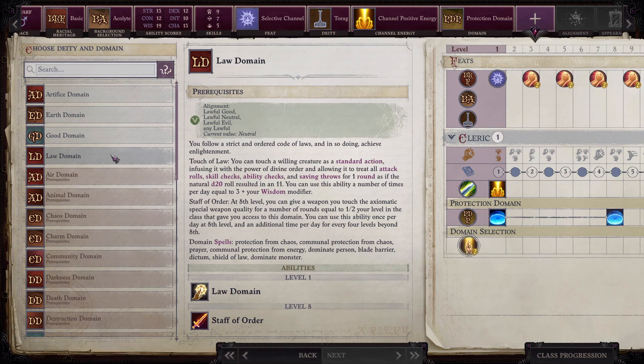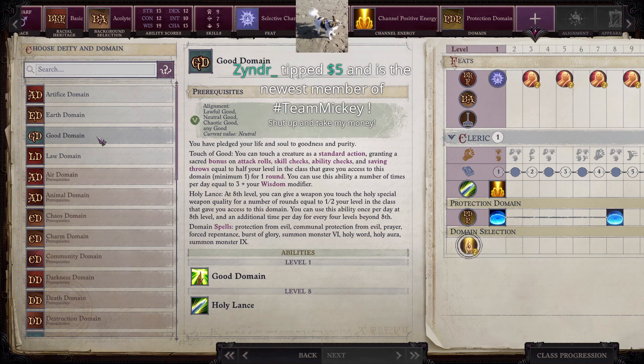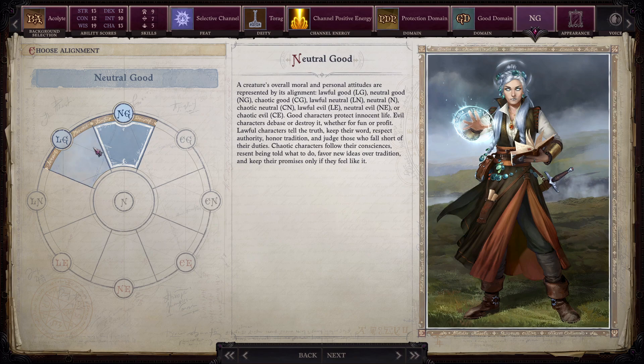So it gets a second domain — Protection and Law? No, I decided I don't like Law because of the stupid natural-11 stuff. Good domain might be okay. I think we go with Good because there's a bonus and stuff. We'll go Lawful Good because it doesn't matter — whatever.